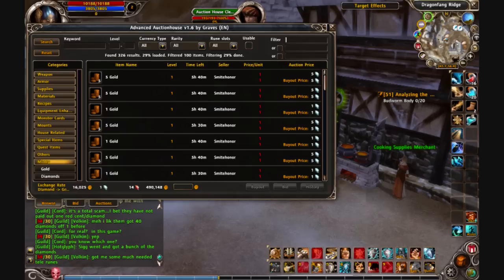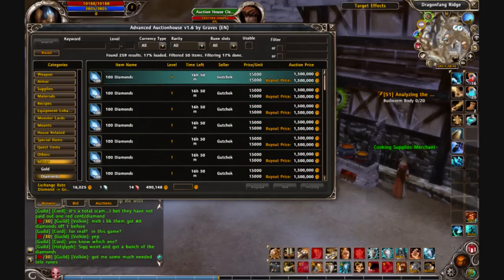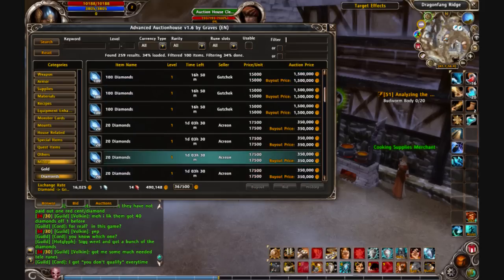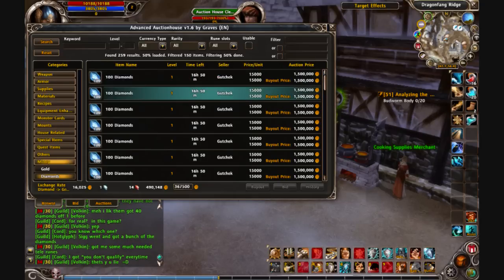I think I forgot to select diamonds — here we go, search. You can see right now the cheapest is 15,000, which used to be around 10,000. So prices are going up, which is why I haven't really bought anything with diamonds in a very long time.